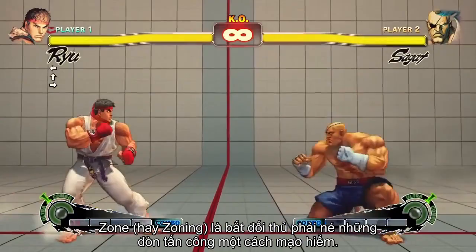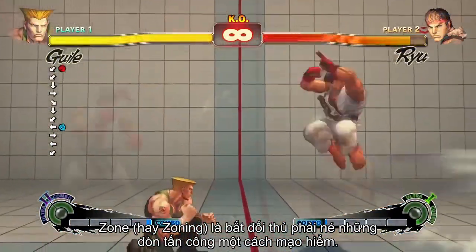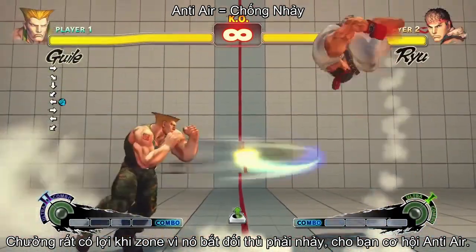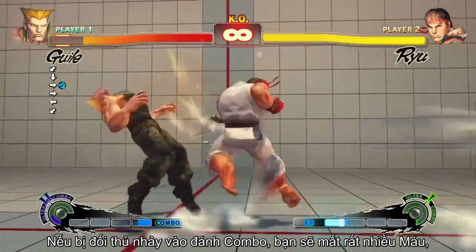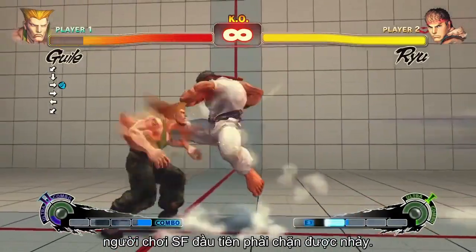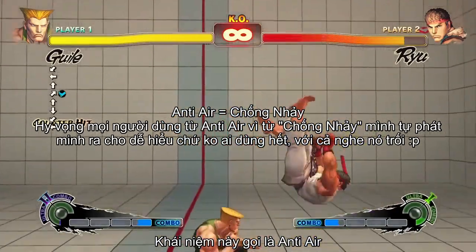Put simply, zoning is the idea of forcing your opponent to navigate a frustrating and dangerous obstacle course. Projectiles are useful when zoning, because they force your opponent to jump, which allows you to anti-air them. If the opponent jumps at you and scores a hit, they'll get a lot of damage out of it, so a big part of Street Fighter is making sure that that doesn't happen. This process is known as anti-airing.